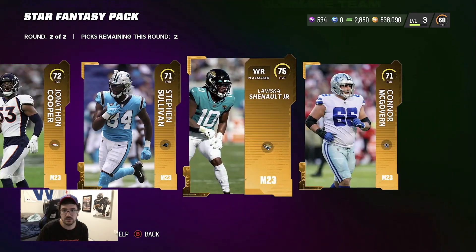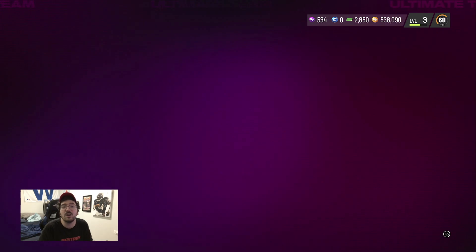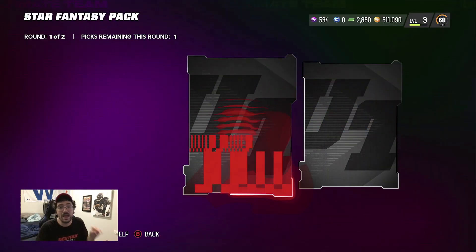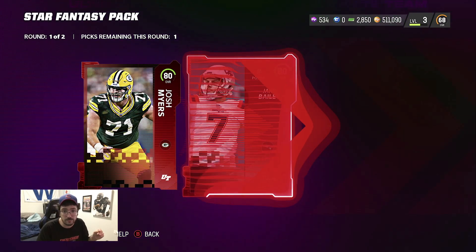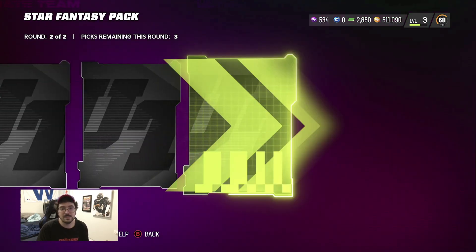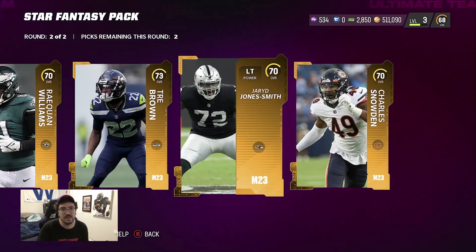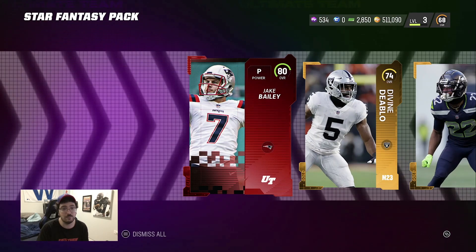72, 75, 71 — keep going, we still have so many more packs. Then we also have the weekly elites. Those sometimes can get glitchy but I wanted to show you guys my weekly elite packs in a video, because when I open these off camera I get done filthy in the weekly elites. Double elite — Jake Bailey, we'll take the punter. But yeah, the weekly elites do me filthy. I see you guys getting 88s, 87 plats, and I'm getting 80s, 81s if I'm lucky, maybe an 82. I wanted to show you guys my luck in the video.